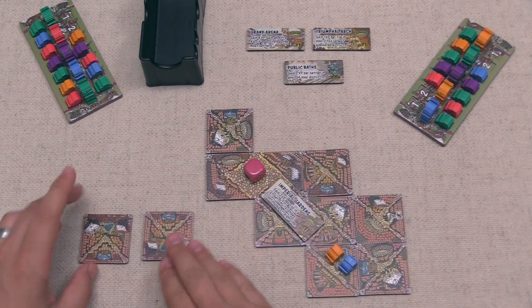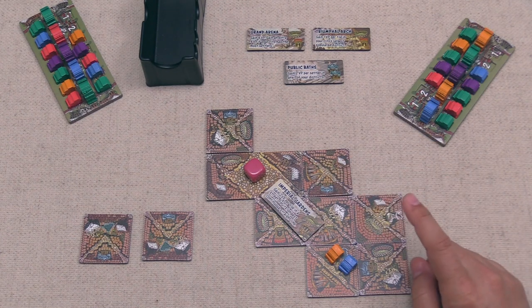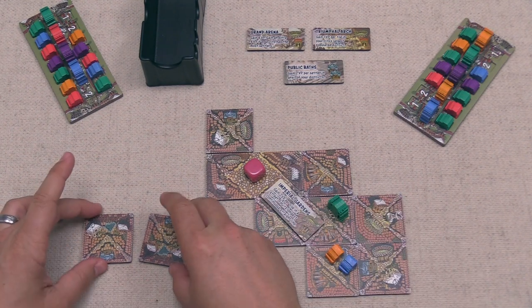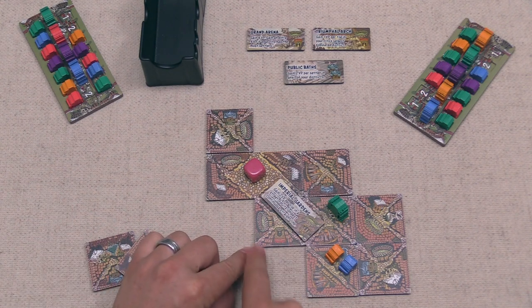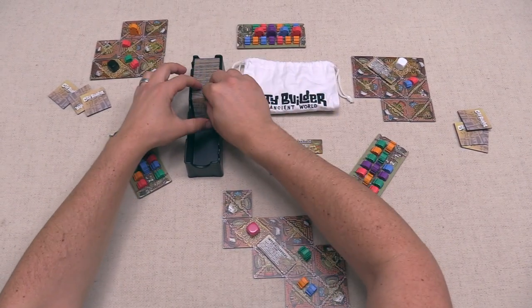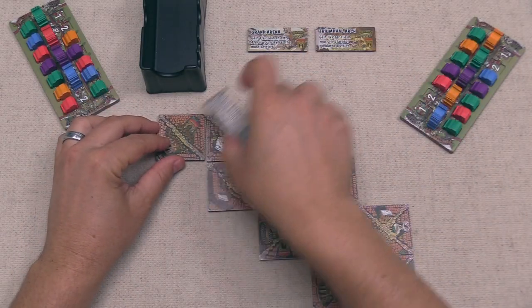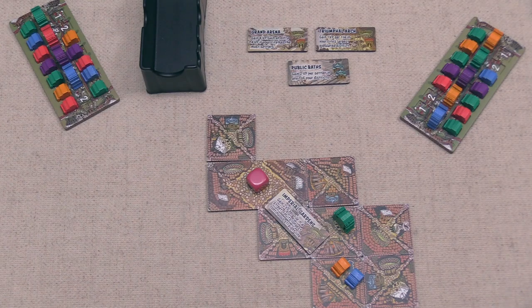We place a tile, completing a district with two green landmarks and a non-green, allowing us to place a large settler which gets us two victory points. We then go into upkeep and discard both tiles because we'd love to find a tile with a red landmark on a corner to complete a district and claim a monument. We draw three tiles and get one red, but unfortunately the road orientation doesn't work for what we need.